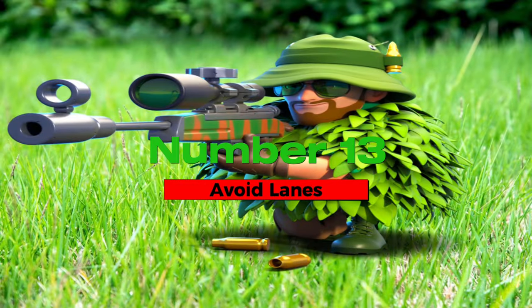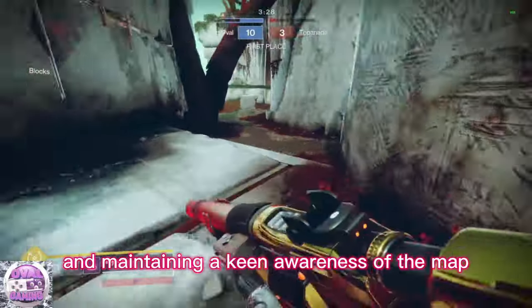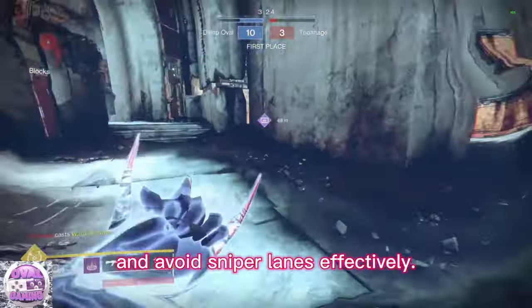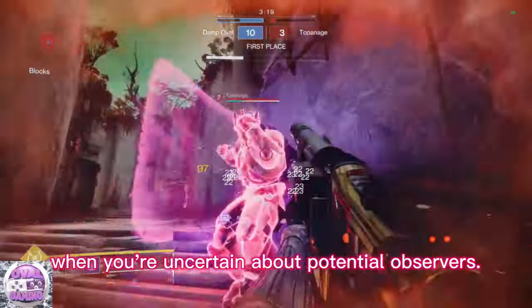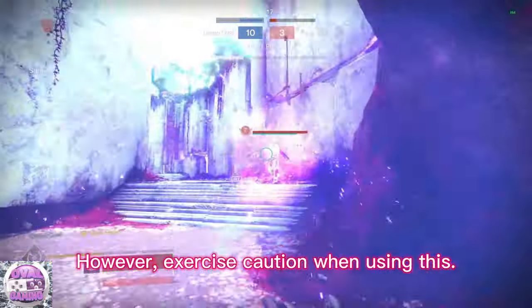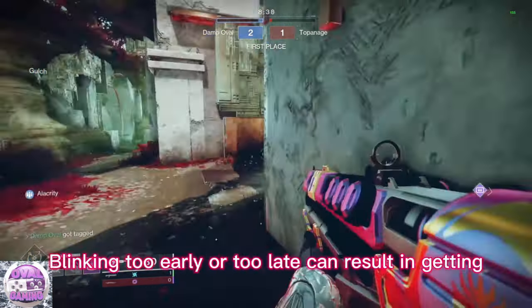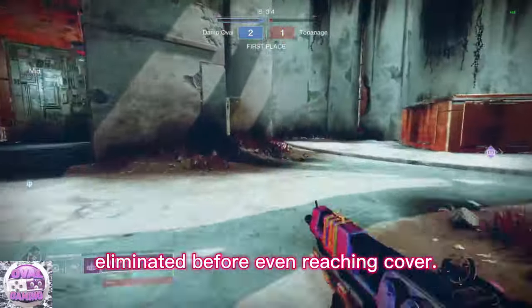Number 13: avoid lanes. Mastering your blink ability and maintaining a keen awareness of the map can enable you to navigate open spaces and avoid sniper lanes effectively. This also allows for cautious peeking of lanes when you're uncertain about potential observers. However, exercise caution — timing is crucial. Blinking too early or too late can result in getting eliminated before even reaching cover.